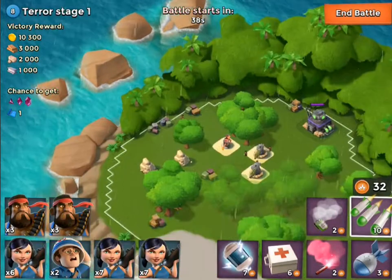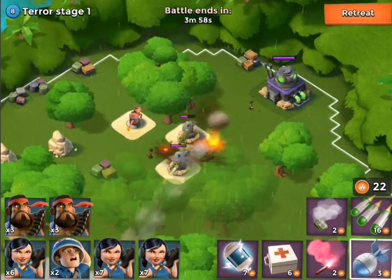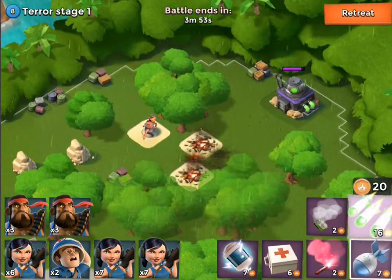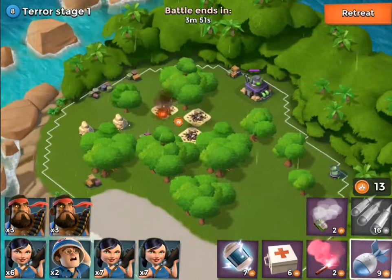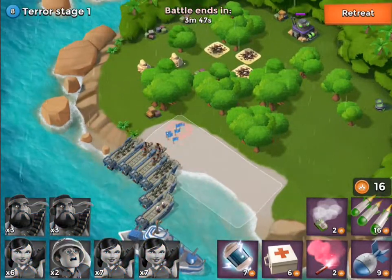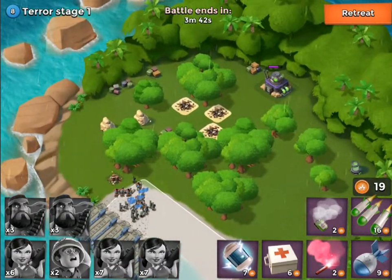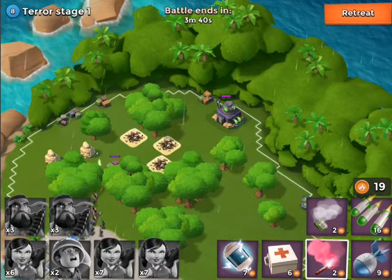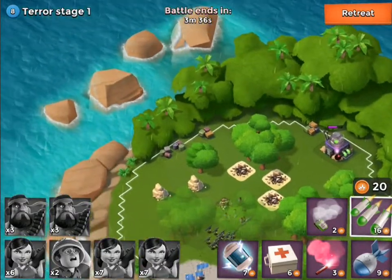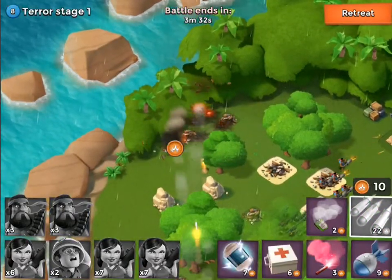So first stage is really, really easy to beat, guys. Send a barrage in there, should destroy it, or leave it really low so we can just get rid of those two structures over there. Then we'll send in two bombs to get rid of that defense, and then we should be able to just relatively destroy this really, really easily. There we go, we got our guys in, and I'll just flare to this right over here, and at the exact same time we'll go ahead and send a barrage in just to remove all these defenses over here.